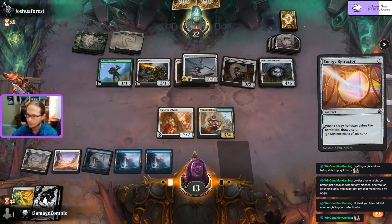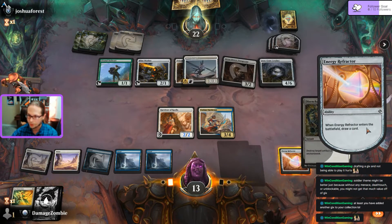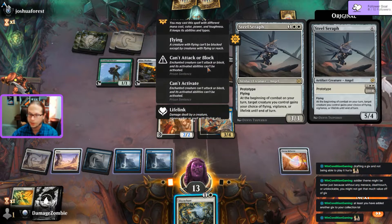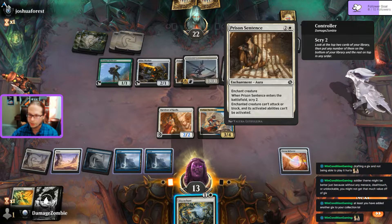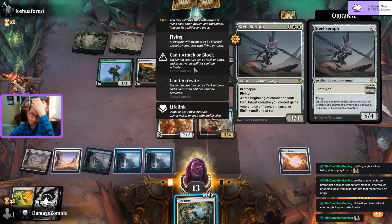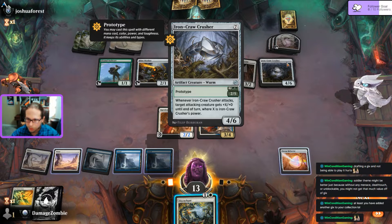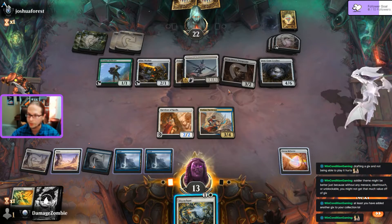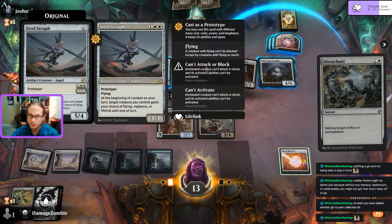Got lucky - I think the answer is killing that Seraph even though I already did a Prison Sentence on it. I didn't realize that wasn't an activated ability - should have realized there's no semicolon there. I can kill the Crusher because that thing is going to get huge, or something else is going to get huge and it's going to be the flying huge thing. I just need to get rid of that.